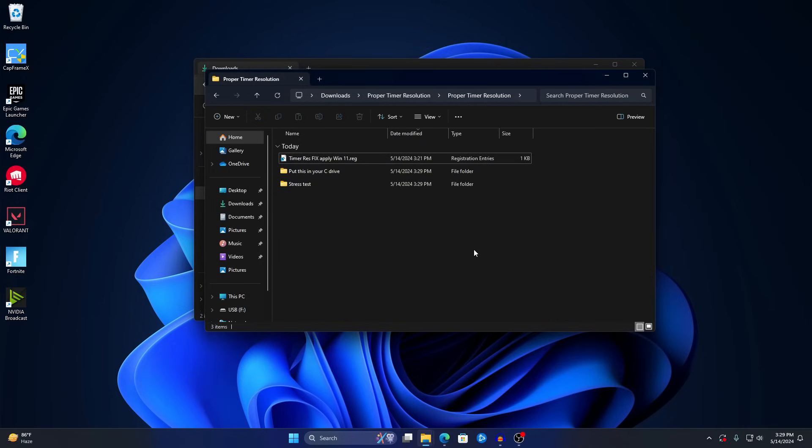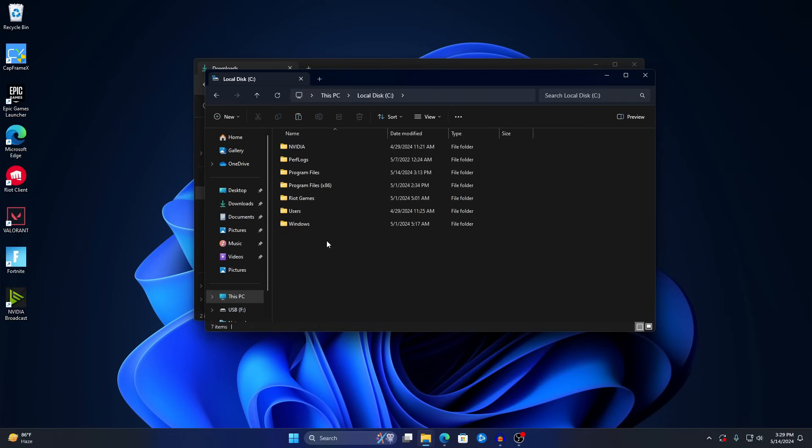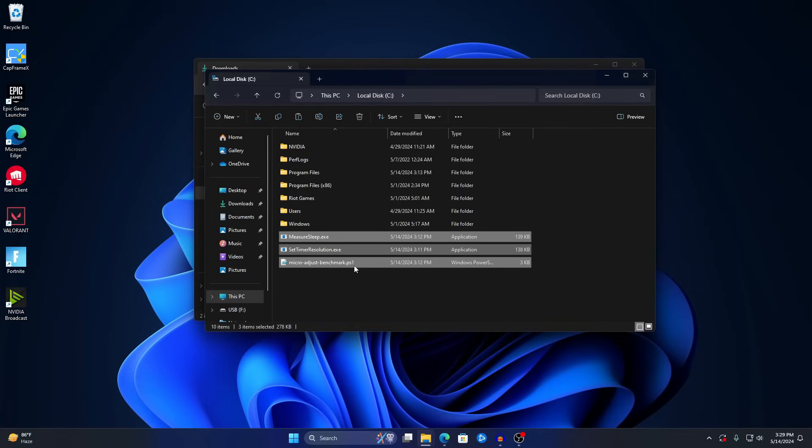Next, move the contents to your C drive. Highlight all the files, right-click, click Show More Options, then Copy. Go to This PC, Local Disk, right-click, Show More Options, Paste, and click Continue. All the files will paste into your C drive.